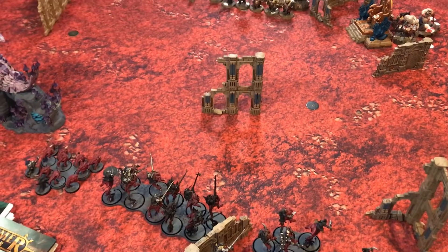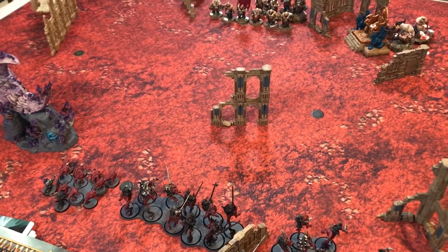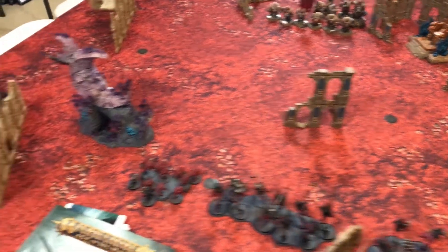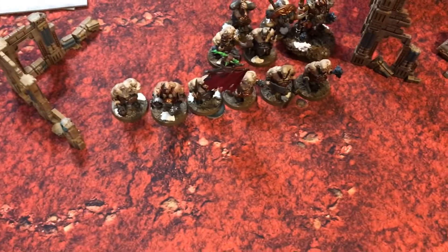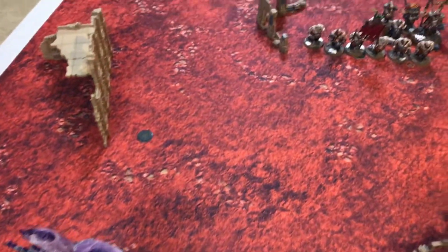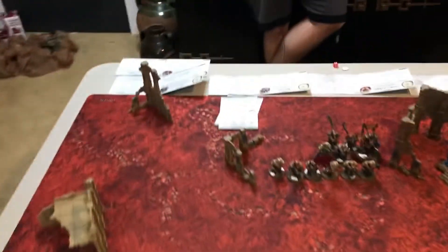Today we're playing in the Realm of Death with the Border War battleplan. The realmscape feature is Etherquake, giving plus one to casting — which only benefits the Gloomspite player since Ogors aren't wizards. Border War has one objective on each side plus two side objectives.